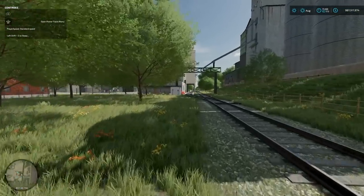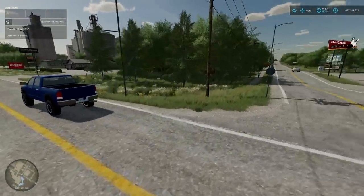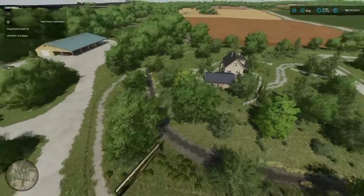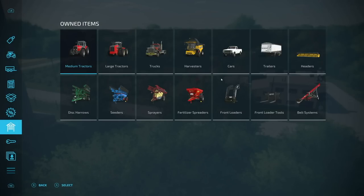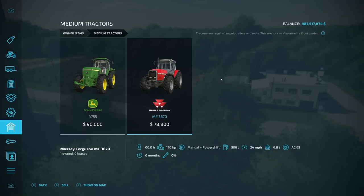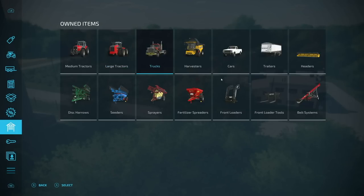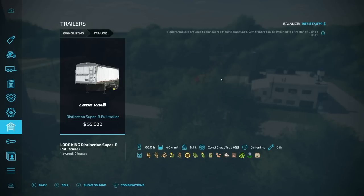We also have custom traffic added to the map — I believe it's either inspired by or similar to the Ohio map. Now for players in new farmer mode, here's what you can expect to be using. We've got medium tractors — the John Deere 4755 and the Massey Ferguson 3670. In large tractors we start with a Rowcrop Mash — you'll want that because the starting field is massive. We also have a Mac Super Liner 6x4, the New Holland CH770 combine, a pickup, and a Load King Distinction Super B pull trailer with up to 40,000 liter capacity.